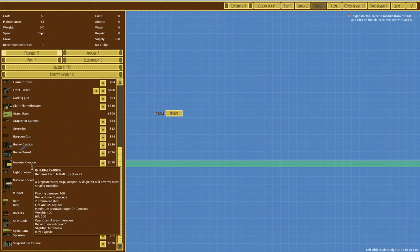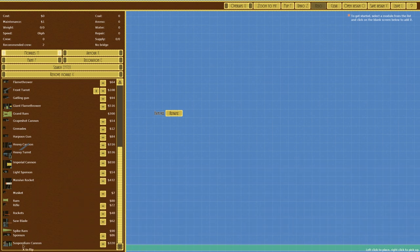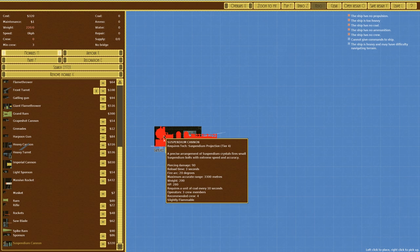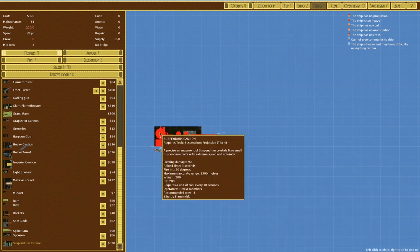We've also got the imperial cannon which is a mod but far too expensive for what we're looking at. There's the suspendium cannon - that's 320 and quite large, but it doesn't explode and the maximum accurate range is 3300 meters with 90 piercing damage. Very precise instrument. You could sit back and just shoot at long range and take out whatever you're aiming at, though it takes a while to reload. Actually three seconds isn't bad.